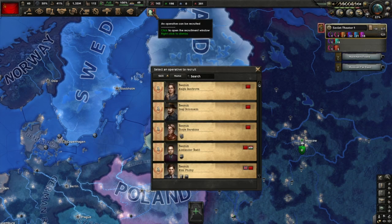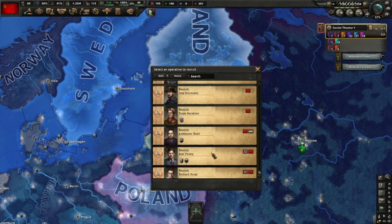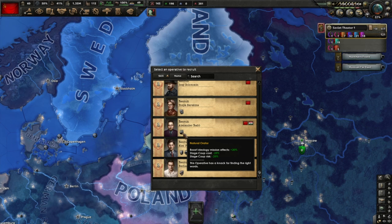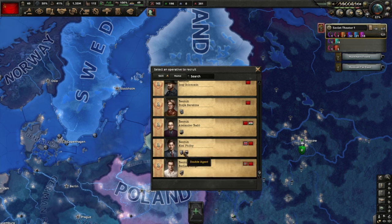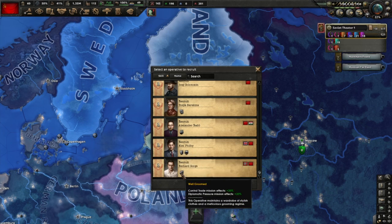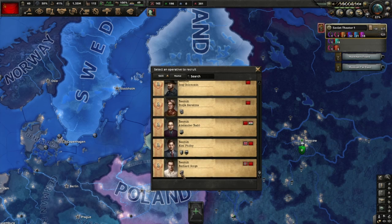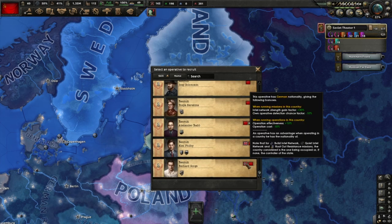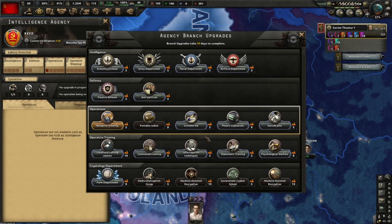Look at our advisors - no more Spanish builders. An operative can now be recruited - they're all skill 1. We could have a Hungarian guy who is good at coups. A coup in Hungary. I could get Kim Philby. Sorge - wasn't he in Japan? He's a German. Trade mission, diplomatic pressure mission. Could we use him to pressure Japan to not attack us in Siberia? He's better at operating in Germany. Let's get him. Now we have blueprints stealing.